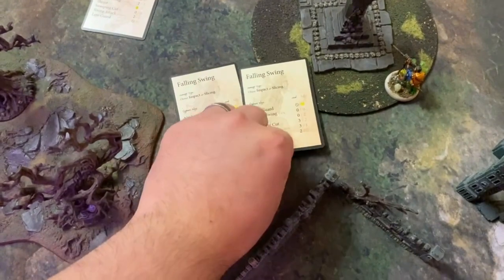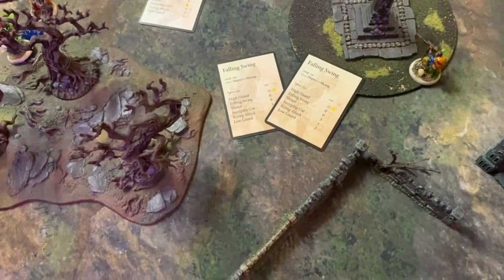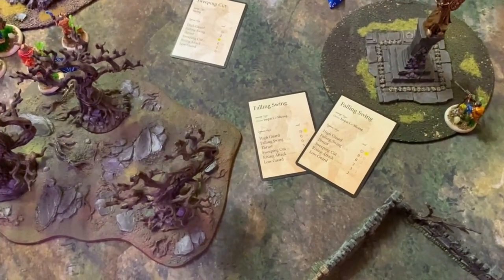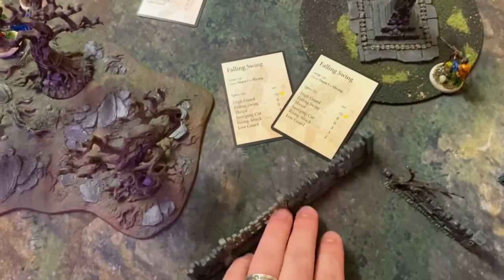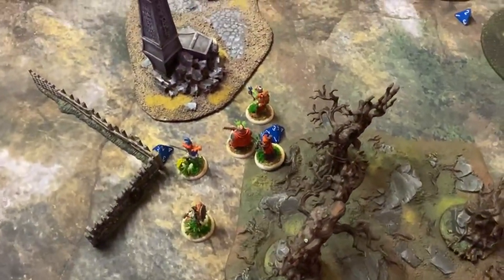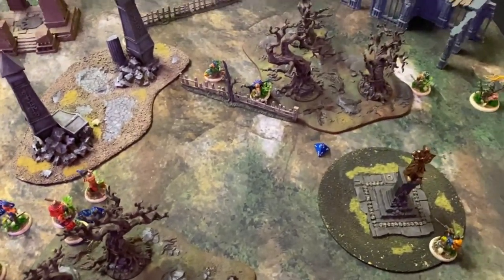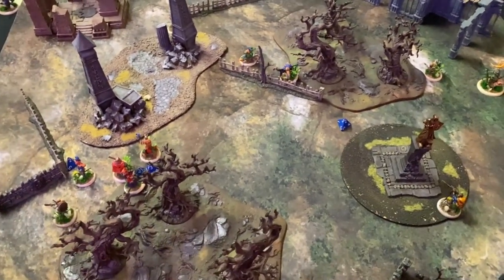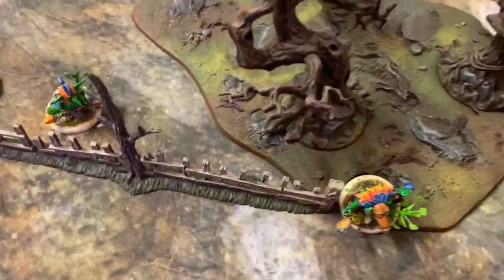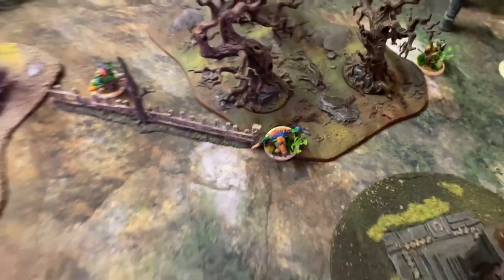Baron almost died too — that took a lot of effort. Beaky Bobby spends an energy to jump over the fence, then grabs the Moonstone after his move and steps back an inch. Your activation.